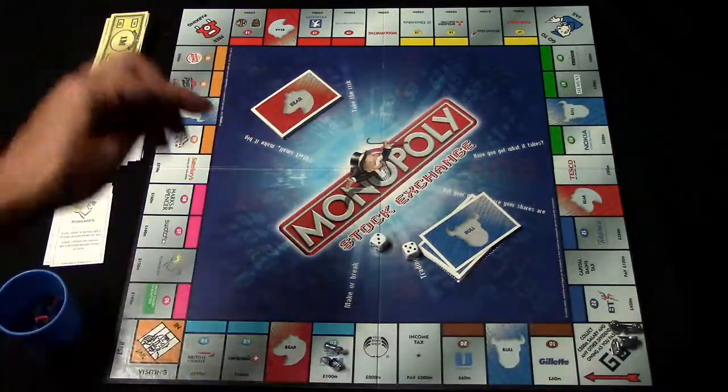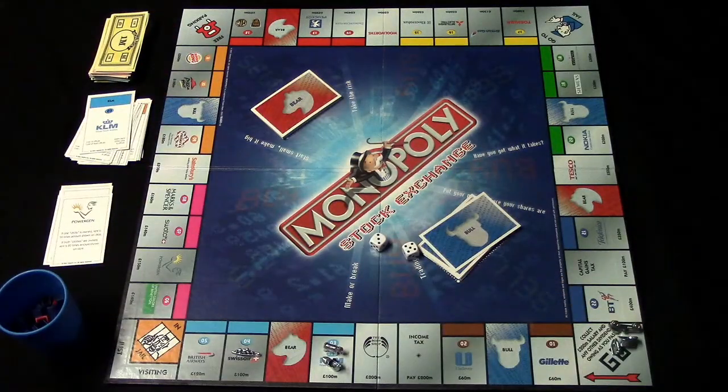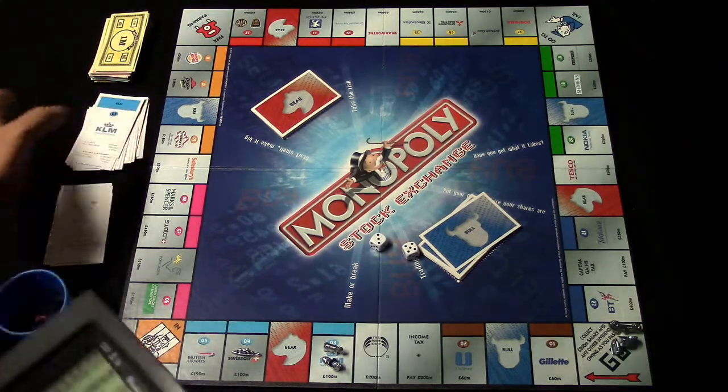If a player lands on a company and doesn't want to float it, the company goes to auction. Everyone bids, and whoever wins pays that amount to the bank and receives the presidency card.